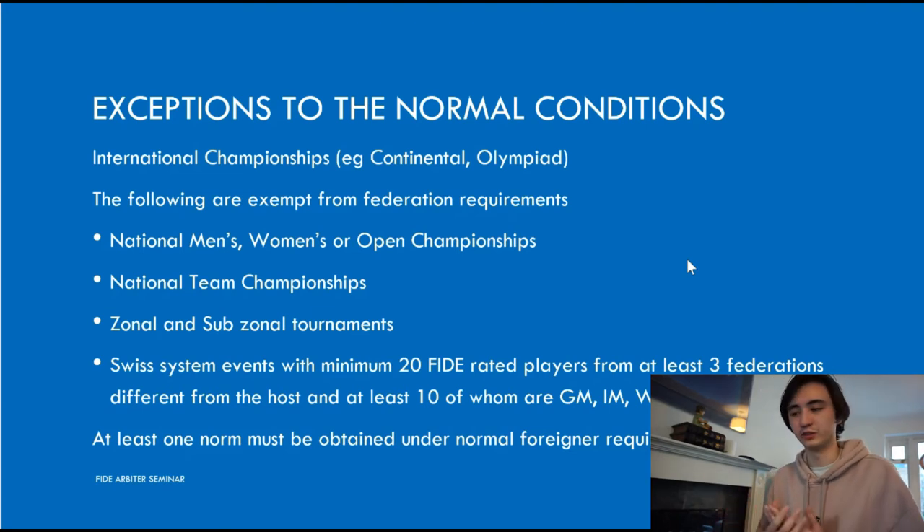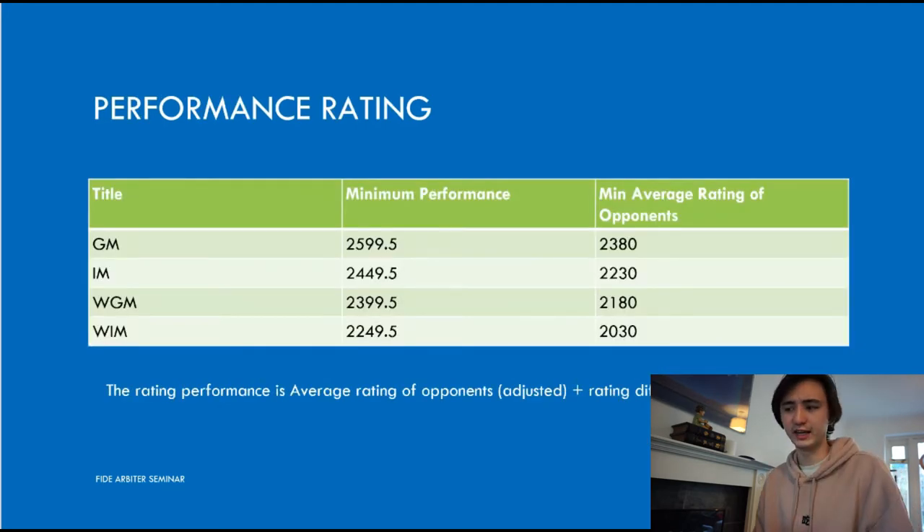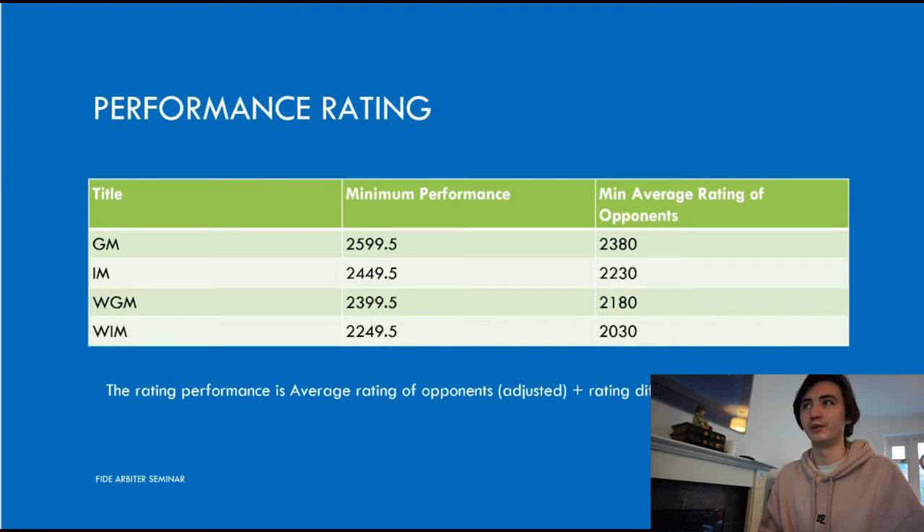Now we've talked about the specifics of the tournament — the performance rating is also a big factor. To reach GM, you need to get a minimum performance of 2599.5, so effectively 2600 must be your performance. That was a shock to me because you only need to reach a 2500 rating, but for each norm you need to perform at 2600. You effectively need to be performing at a 2600 GM level if you want to reach a GM title.